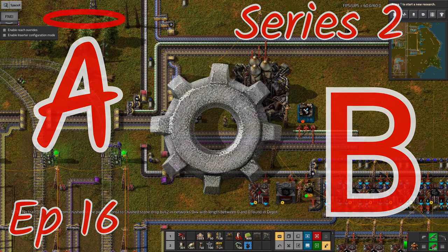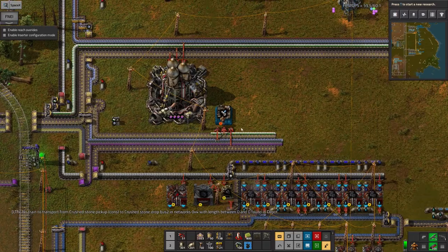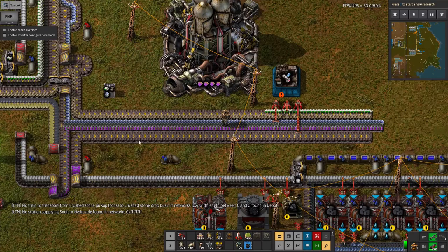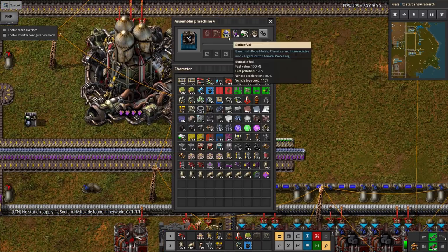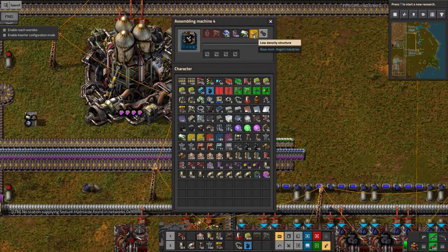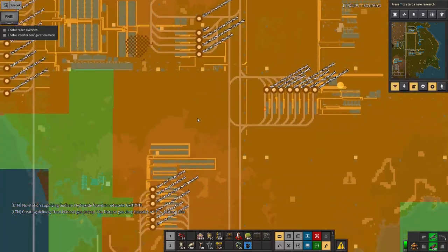Hello everyone and welcome back to Lawrence Plays Factorio Angel Bobs. I've carried on recently with trying to get this satellite up and built, so I've done a little bit of rearranging here to make sure I've got enough room to bring all the components in. As you can see, we've got the fuel, the batteries, the control units, and the load entity structures — we've talked about all of those already, and the batteries are being made.